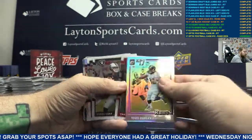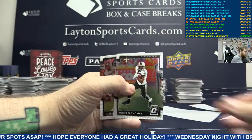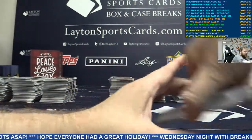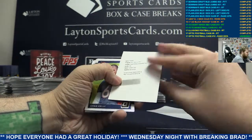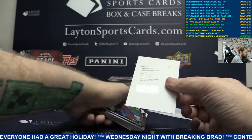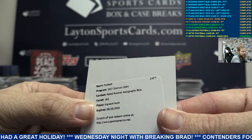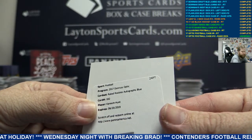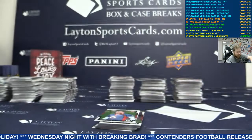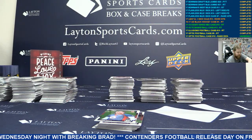Todd Gurley insert. Silver Terrell Pryor Sr. Base. Redemption - rated rookie autographs blue, card 182 - Kareem Hunt. Nice hit there, big hit. Very nice hit, congrats on that. AFC West again man, AFC West back at it.